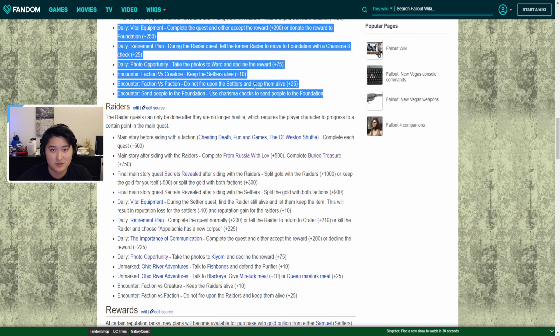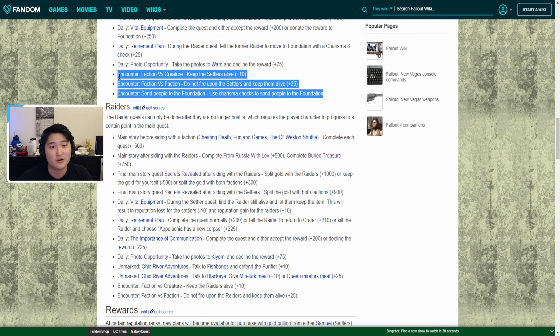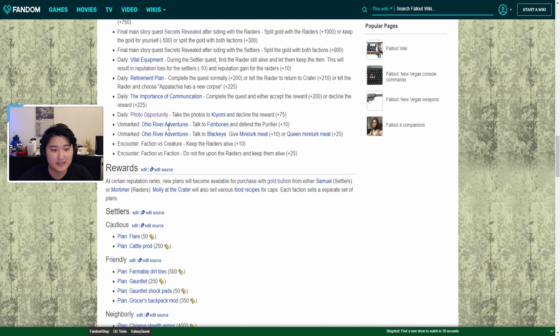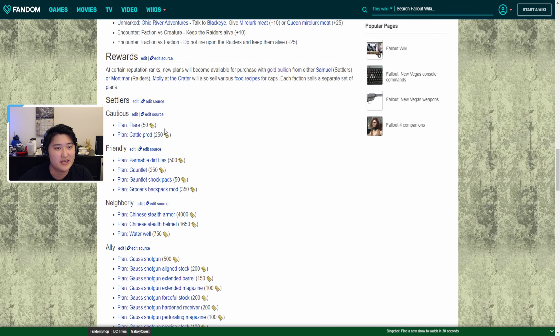The best and fastest way to get rep is to do Vital Equipment every day because it gives 250 points compared to 25 or 10 from other sources. Normally what I'd do is Vital Equipment and Photo Opportunity every day for settler rep. If I don't want raider rep I could also add in Retirement Plan. The random encounters are too tedious in my opinion, but I'll still show some gameplay.